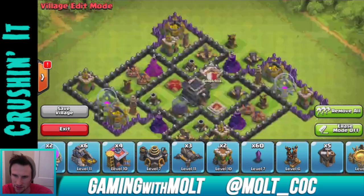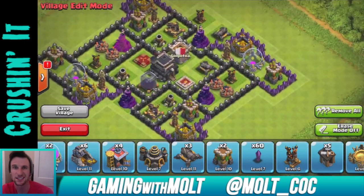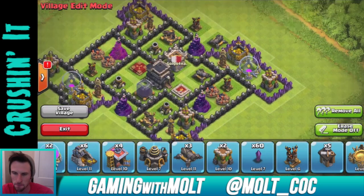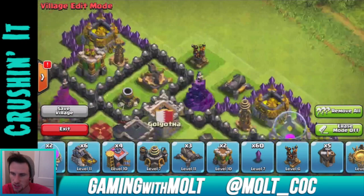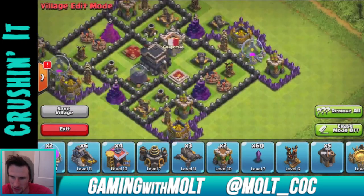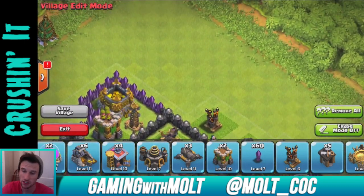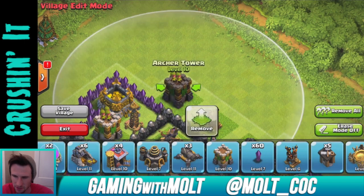We're going to bring this Cannon right here, and then bring in another Air Defense. This is mainly for Hogs. If I feel like I'm getting attacked a lot by Balloon Minion or anything like that, I'll probably trade out my heroes with maybe these Air Defenses to help, but that messes up the hog defense — so it just depends on what I'm getting attacked by the most.